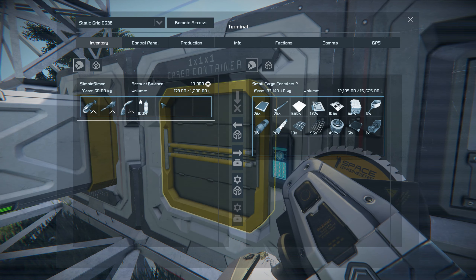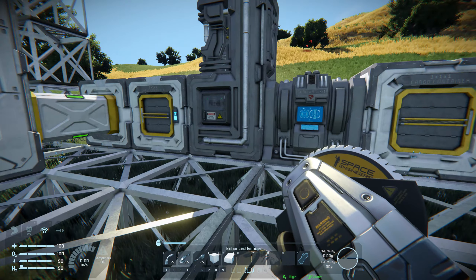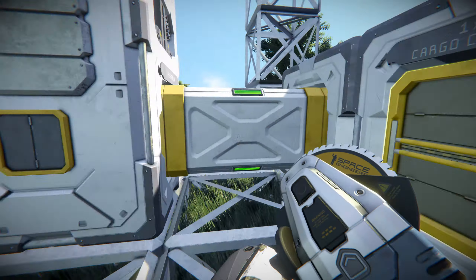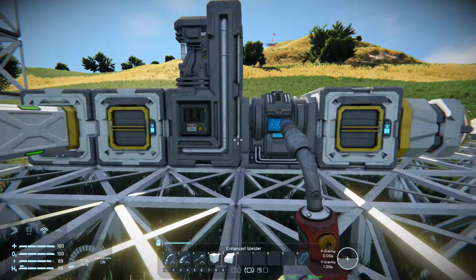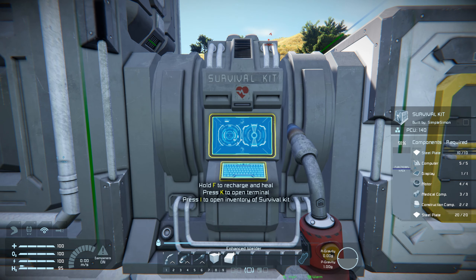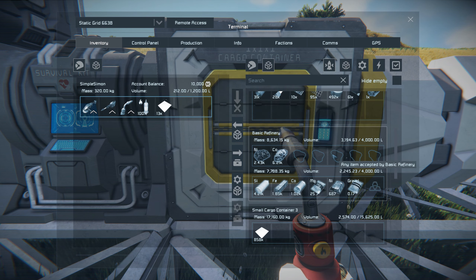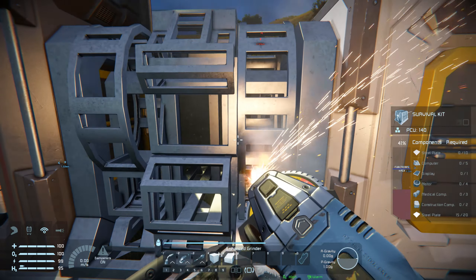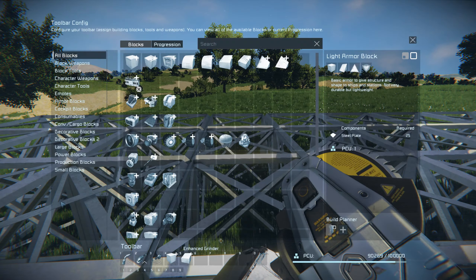I'll deposit some of these parts and then do a quick change to the base. I'm going to relocate the survival kit and put the auto H2 generator on it. Let's expand this out a bit more here. I'll make sure everything's recharged and the survival kit doesn't have anything in it — it's empty — so I'm going to grind this down and rebuild the survival kit over here.